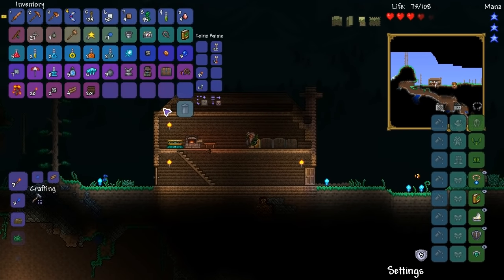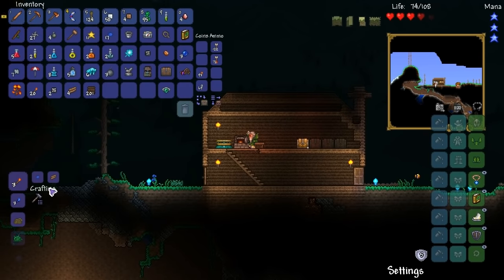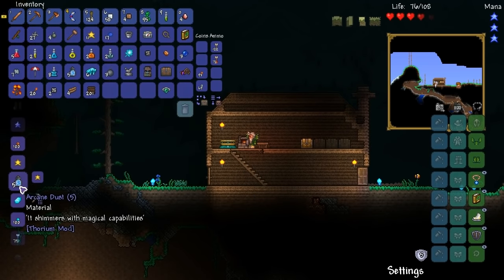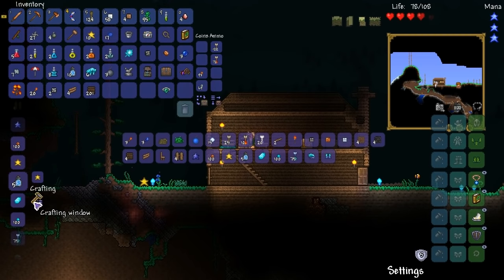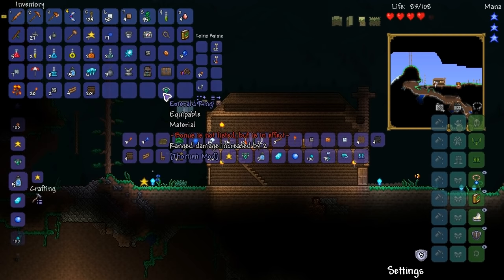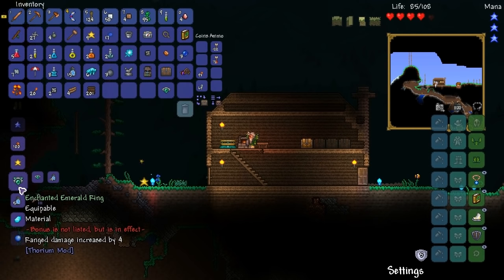So we have six icy shards and a bunch of fallen stars. What I want to do is turn those fallen stars into arcane dust again — it's one per five. So we want to make around 10 to 15, which is going to turn our ring into something new. At the minute it gives you ranged damage increased by 2%, but the new one gives ranged damage increased by four.